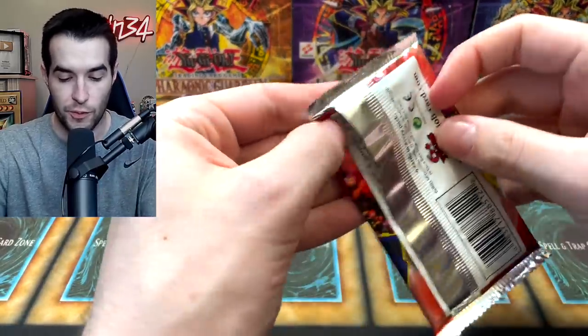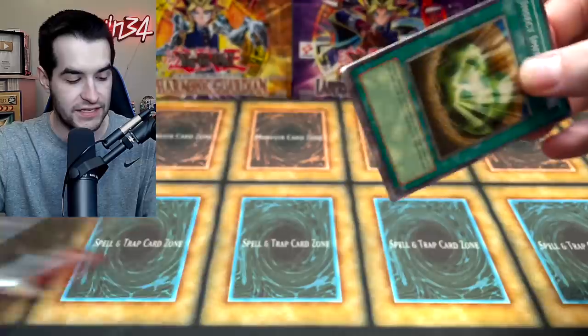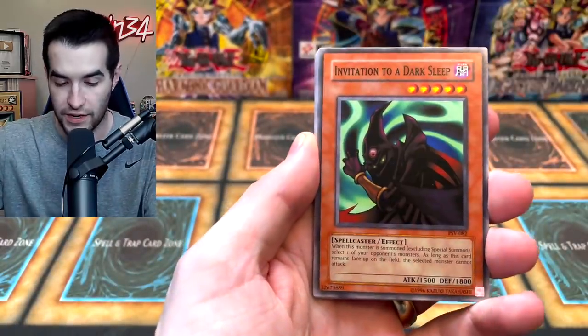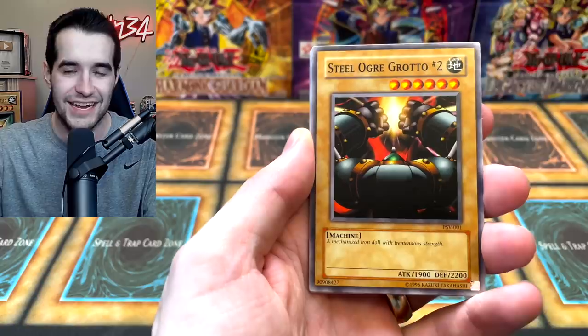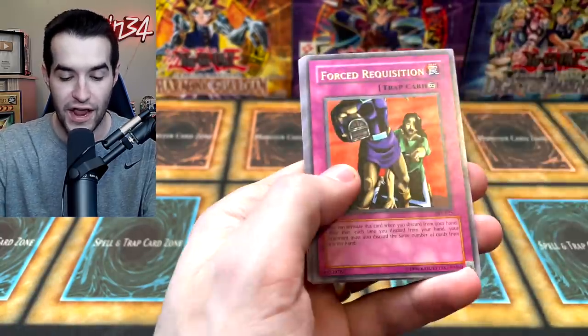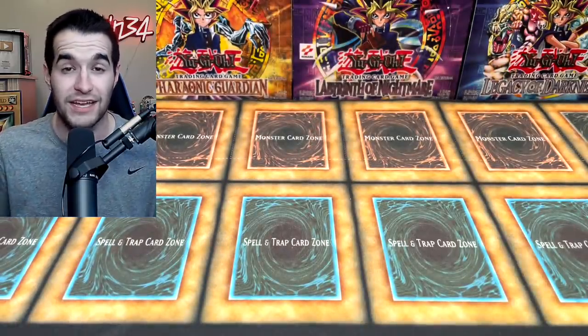The final pack of the video — Pharaoh's Servant. If you guys enjoyed this opening, hit the like button and subscribe for more epic content. Let's see if we can pull a Ginzo to top it off — we already pulled Thousand Eyes Restrict, so we can't really ask for much more. Harpy's Brother and a Forced Requisition — ended off a little slow, but it started off pretty nicely overall. Shout out to TCG Trusted Card Stone, Tomato Juice, Noah J, Stanley, Mike Nance, Gecko, Duelist Kingdom Card Stick, Spanky McFarland, and G-Raider — thanks for supporting the channel, I'll see you guys next time, peace!